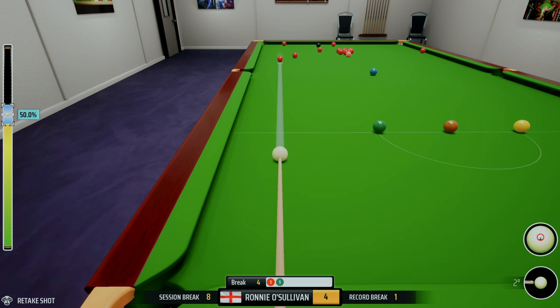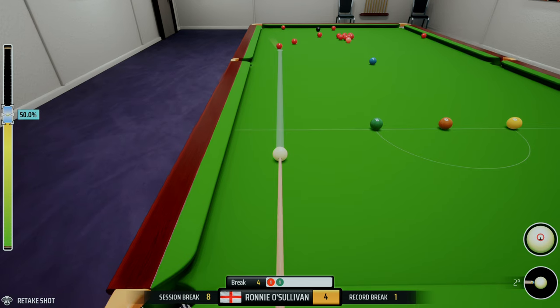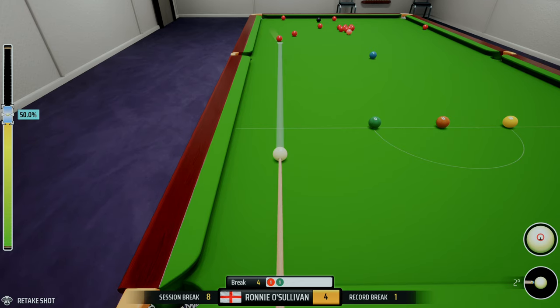A little bit further forward than I wanted, really. The reason I say that is because now we're sending the white off this red towards the pink at playing ball, and it's a little bit more of a tougher shot. You only have to touch that near jaw and the red's not going to go in. So let's just make sure we try and get this red in — I have missed before on these tutorials, if we do we can take it again.